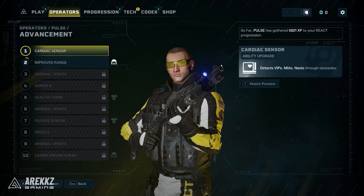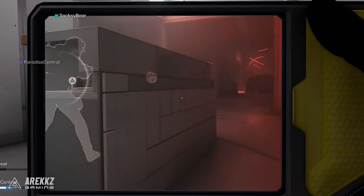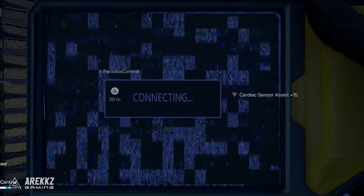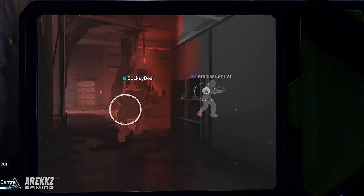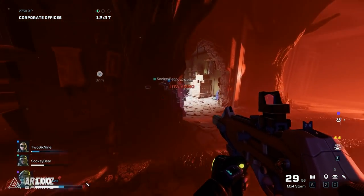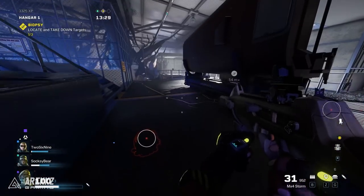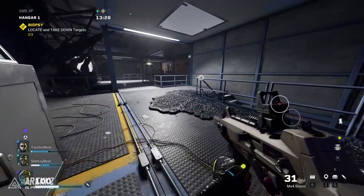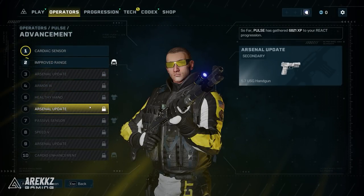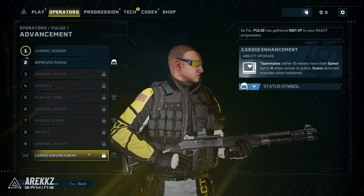Pulse is also a really interesting option. He has his cardiac sensor which allows you to look at things through walls, and it detects and highlights for your teammates VIPs, MIAs, and nests — nests being something you always want to be looking for in the levels. This gives your teammates easy situational awareness to find spawn-point nests before they start overwhelming you. The drawback is you have to be actively holding and looking through the sensor, so you can't shoot while scanning. At later upgrades it can work while holstered, but at a shorter radius. Having Pulse on your team makes it significantly easier to find objectives and nests.